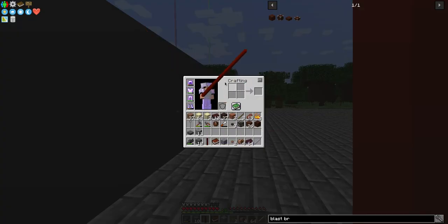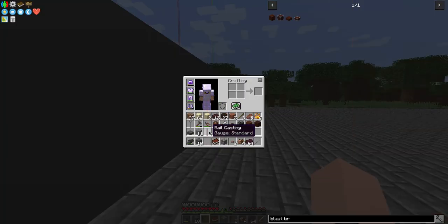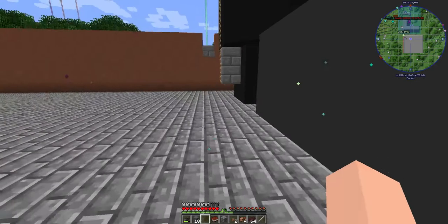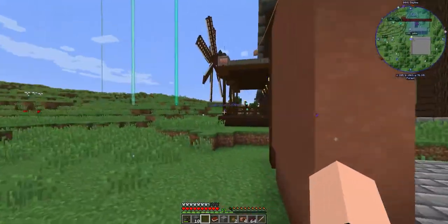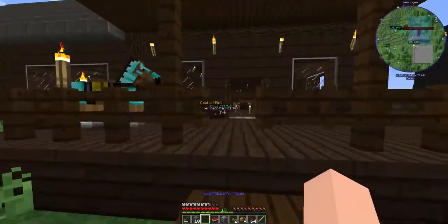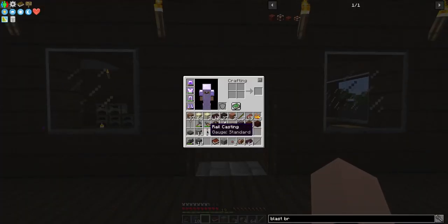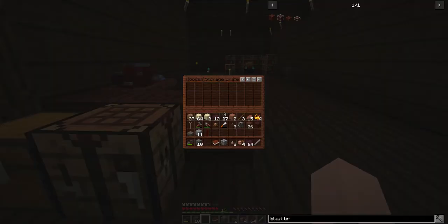And there we go — we now have this absolutely massive chunk of steel to work with. Right now we can't actually do anything with this. This is just a casting. This is a raw hunk of steel. So what we need to do is roll this piece of steel into its final shape and break it up into pieces that we can work with.